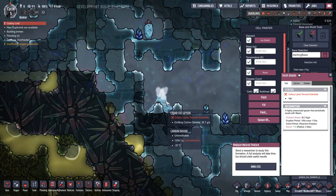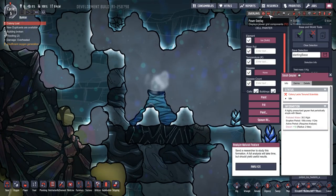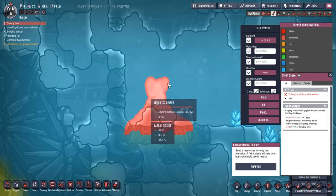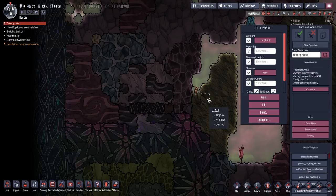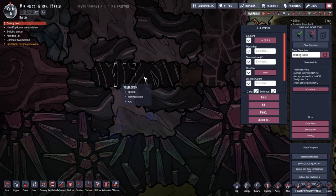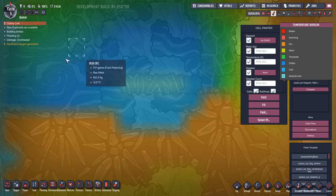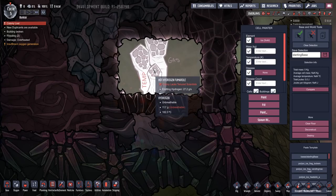How about this — a liquid CO2 geyser! We're going to be getting carbon dioxide out of this. Pump that into a slickster farm that's all set up and producing oil — another interesting approach. It's at minus 35°C, so it's coming out nice and cool, maybe a way to cool your base down. Worth mentioning that most of these are hidden unless you look closely for the neutronium base. You can use the temperature overlay and generally the neutronium will stand out, even in dense biomes.